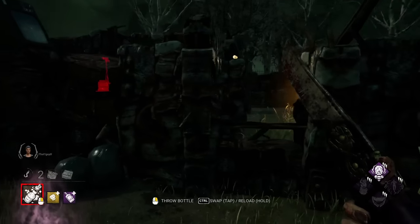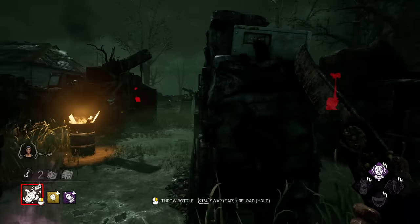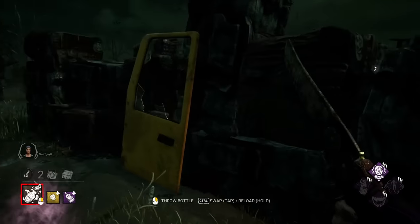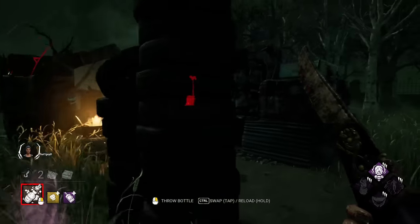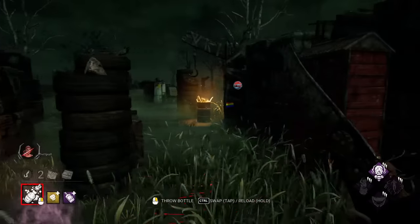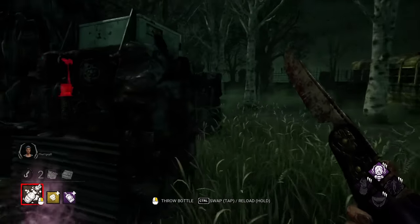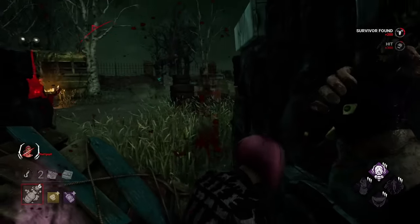Next up are four long walls. These structures are fairly common on Autohaven and Crotus Pren realms, and consist of one window and one pallet. Depending on the spawn, the window can be on the outside or within the inner walls. When starting a chase, imagine you're standing at the end caps of a grocery store aisle. Side step on the ends of the walls to keep visual on the survivor and funnel them into the pallet. This pallet is very unsafe, and that's good for you. The majority of variations of this tile have a half wall next to the pallet, which forces the survivor to take a 50-50 whether you're going to push the corner or double back to the front.